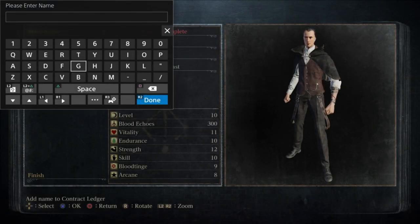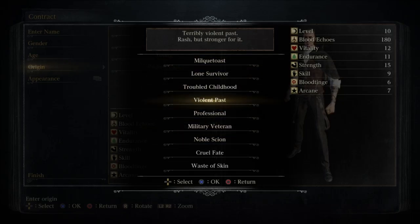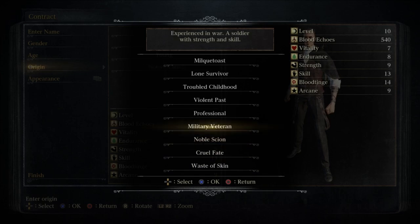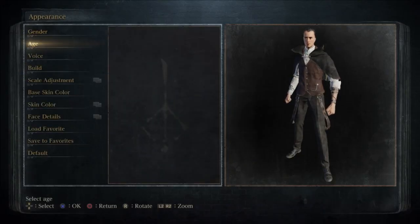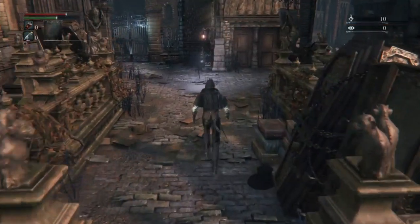Now we're going to quit out and create another character — our actual canvas character. This is the character you're going to be playing on, so you can use whatever class you want to. I use Waste of Skin. It is the easiest to start with because you can pretty much mold the character how you want. You can modify the appearance if you want to, but after you do that, you're going to finish the character and go back to the first lamp.